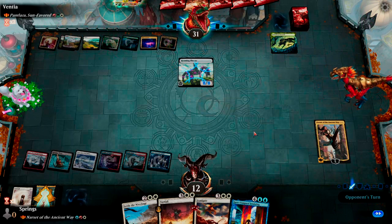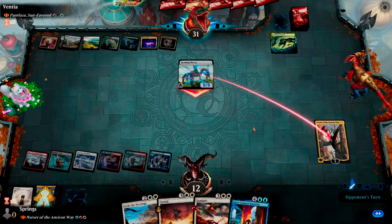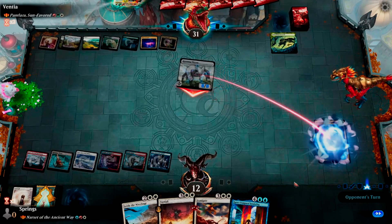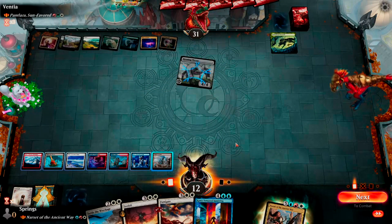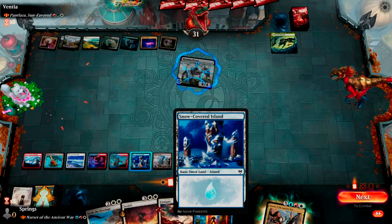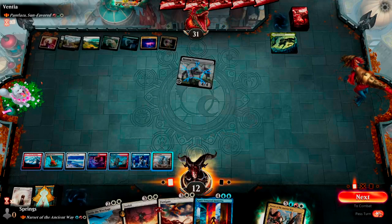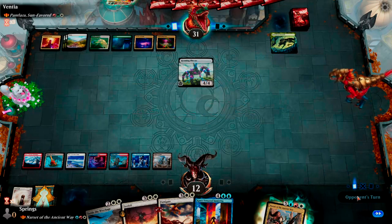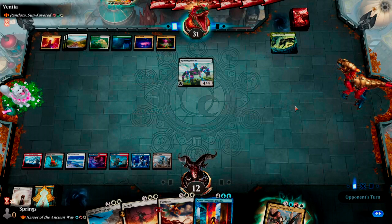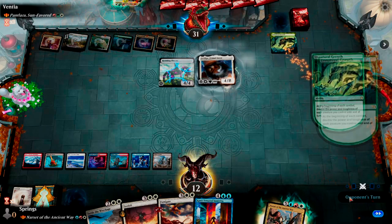Or does he just go face? He has me on a two-turn clock — three turn if he goes for Narset. So now he has to think. Are you joking? After I just had that bustedness. And I'm not drawing white. Oh my goodness — thankfully I have Sunfall. I just need a white land.